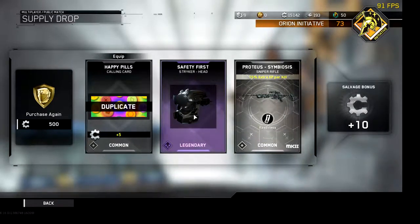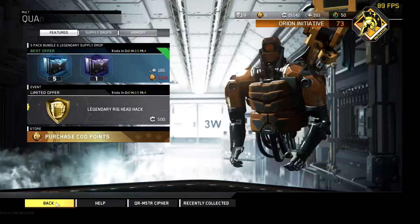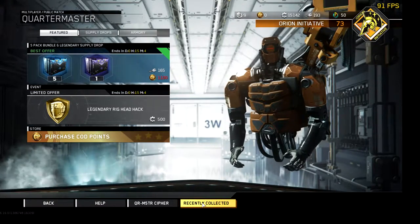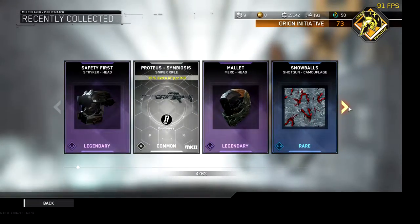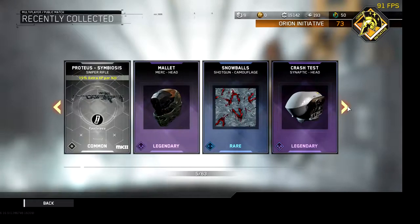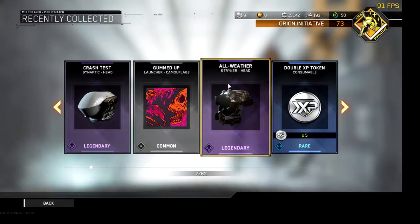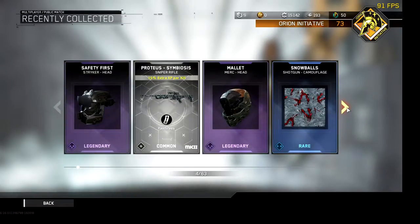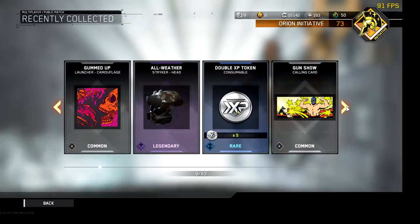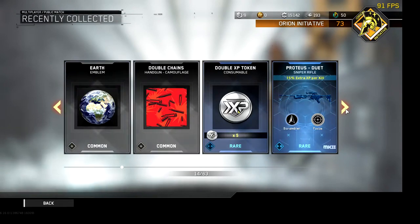Let me know what you think, and let's go over here first — recently collected. So I got this striker here at safety first, the merc mallet head, crash tests for the synaptic, all weather — it looks similar. One, two, three, four, and the first one was the enviro warfighter head.